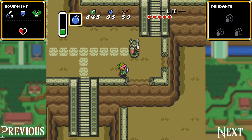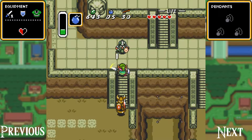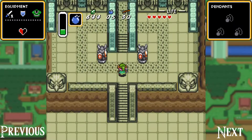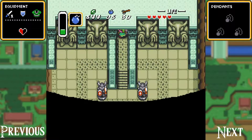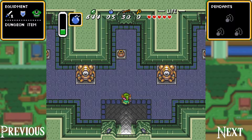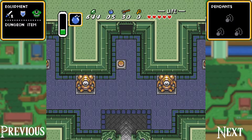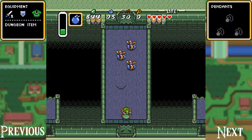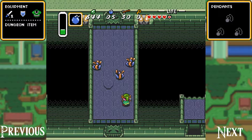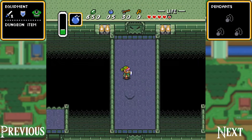We're going to skip this area — it's kind of a maze, and if you don't know exactly which way to go it can be annoying. As you can see, I've played this game enough to know exactly how to get to the dungeon. Here we are at the Eastern Palace, the first proper dungeon of the game. We go through the center door — the other two just lead to dead ends. I always thought these enemies reminded me of Tangela from Pokémon, which is kind of funny. Press the switch on the floor and continue onward.